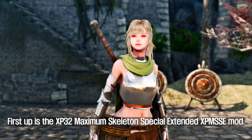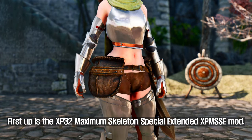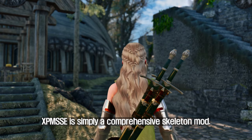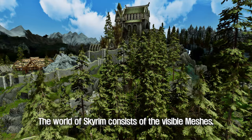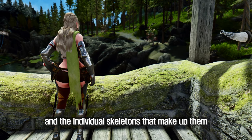First up is the XP-32 Maximum Skeleton Special Extended, or XP-MSSE mod. XP-MSSE is simply a comprehensive skeleton mod. The world of Skyrim consists of the visible meshes, the textures that cover them, and the individual skeletons that make up the characters.